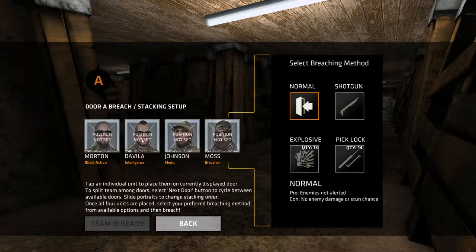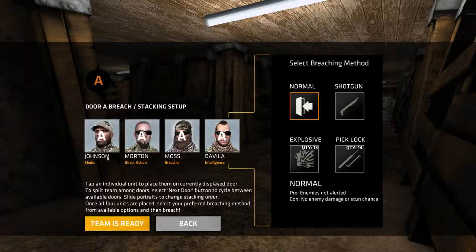I will be going in with the intelligence officer first, then the breacher, and the medic last. Since this is a confined space, I will be using an explosive to enter — mostly not to kill enemies with the blast, but to stun enemies that are close by and save on a flashbang. So let's go ahead.